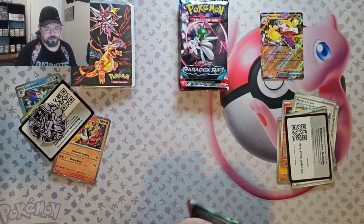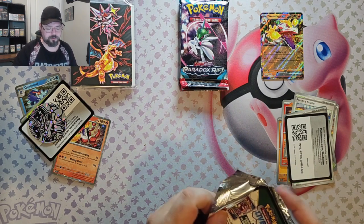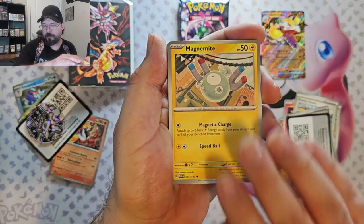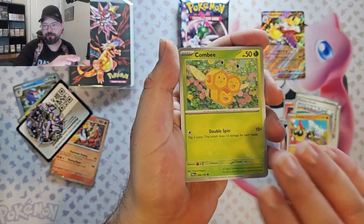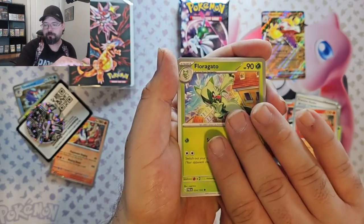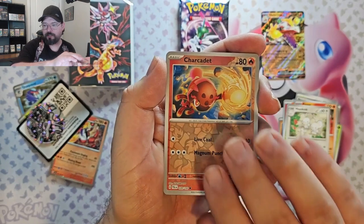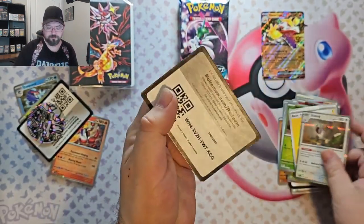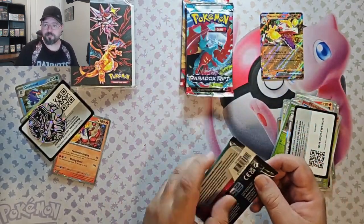Moving on to the second pack. Don't forget about the giveaway once we hit 10,000 subscribers — I know it seems like a long way off, but we'll be giving away Scarlet Violet Base Set Master Set. I built that before I had the channel, but I figured I could give it away. Charcadet, Nimble, and a Slacking.